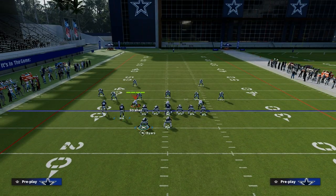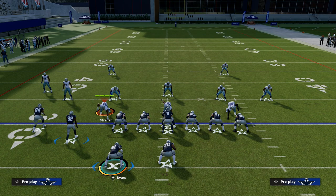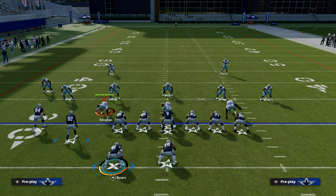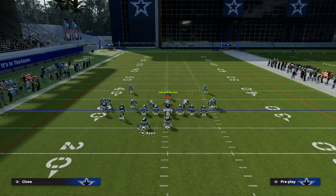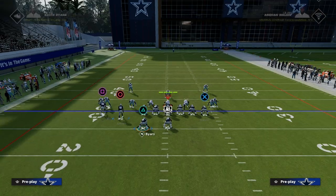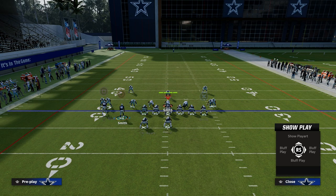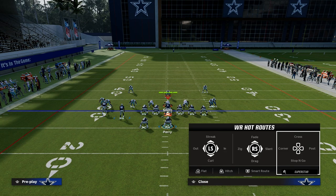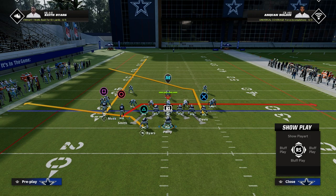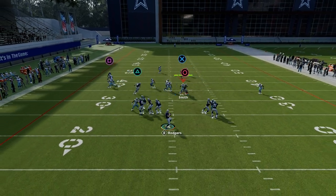For this setup, I really recommend having a backfield master or a hot route master quarterback. Basically, we're going to take our receiver Smith and put him on a drag route, the backside receiver on a streak, and the running back on a Texas pattern or an angle route.